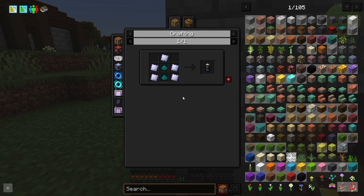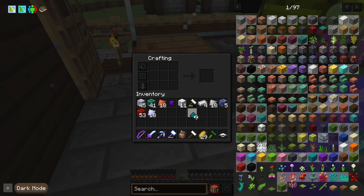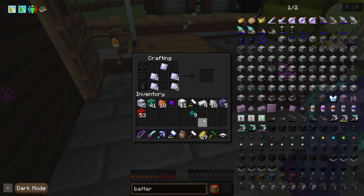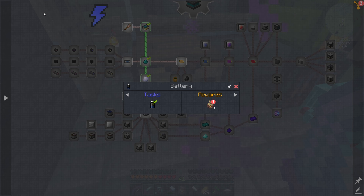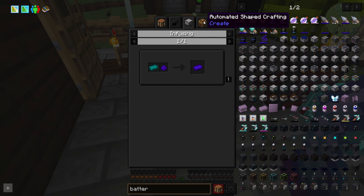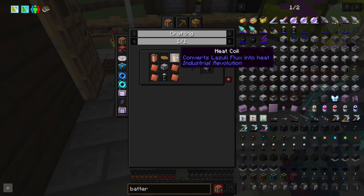So we need batteries to make most of these things, which is just tin plates and Nikolite dust. I think we can just... one of these recipes. We have enough - no, we don't. That's fine, we get batteries, we like batteries. So we can do heat or coal generators. Oh, we're gonna need a machine to do it though - I guess it assumes you have power already. So I guess coal generator for now is the way we have to go.